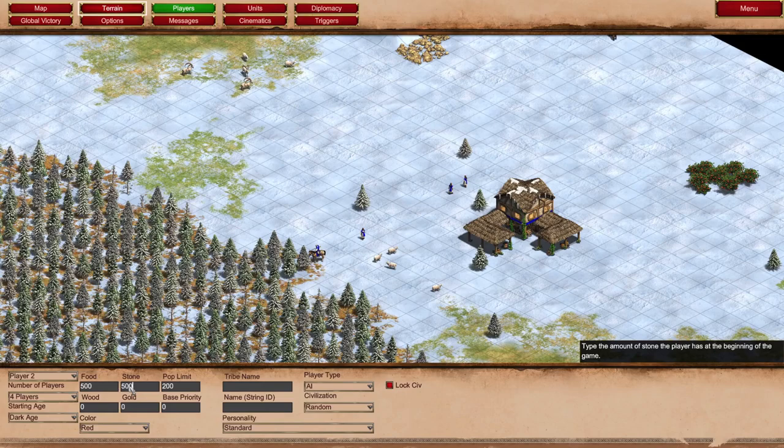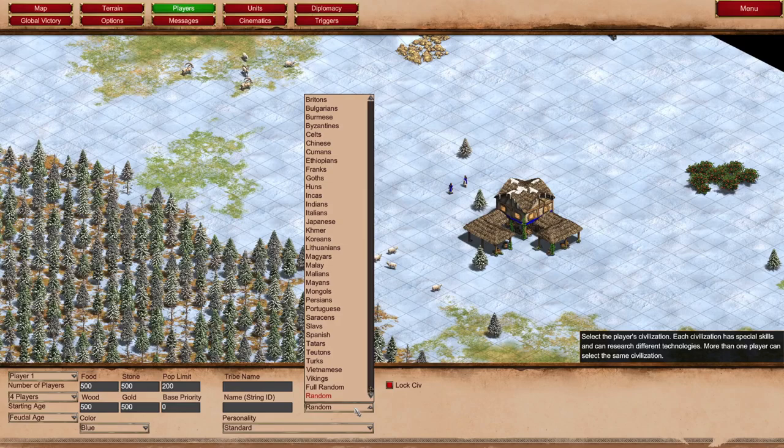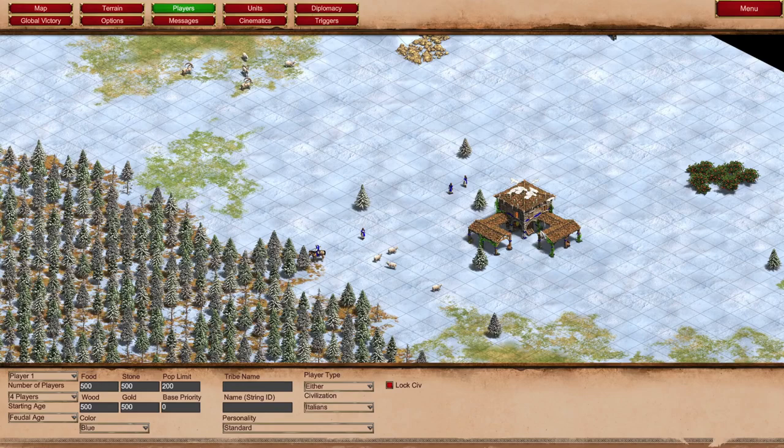Unfortunately, tab doesn't work to go through these menus. The original version of the scenario editor was also pretty badly designed in terms of UI — it just had a lot of flaws. This already looks better just because everything looks better in DE, but there's obviously room for improvement still. So let's go back to player one here and we can either make this AI or either. There's an option for locking civ — if this option is selected, players will not be able to change the civilization when setting up the game. So if we make player one Italians, you can see that their building looks different.